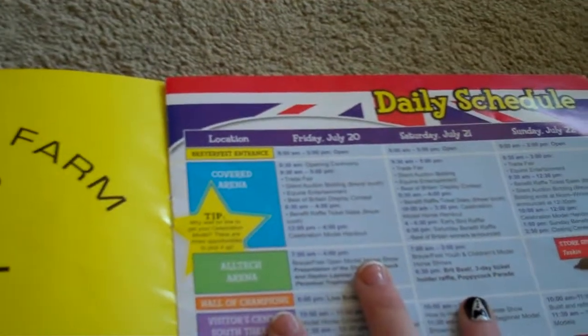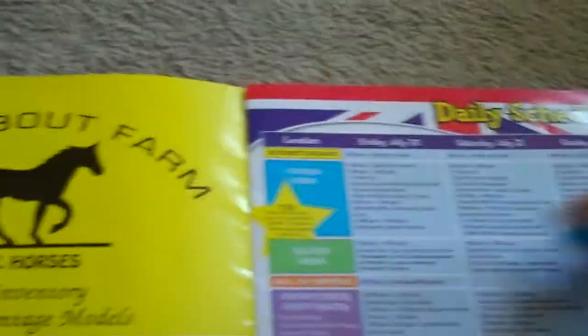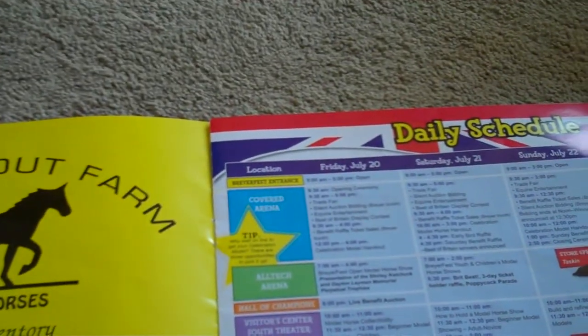There are certain times when you can get the Celebration Models. There's a schedule for the Covered Arena: they have Celebration Model handouts from 12pm to 4pm one day, then 10am to 3pm on Saturday, and 10am to 12pm on Sunday. Those are the only times you can wait in line and get them. The times will probably change for this year, but I'm not sure.